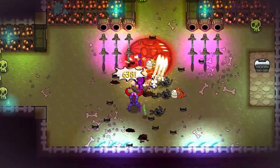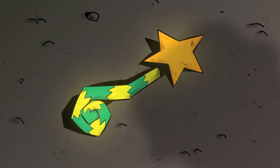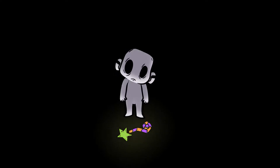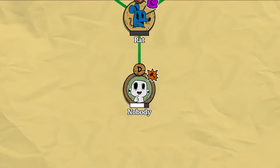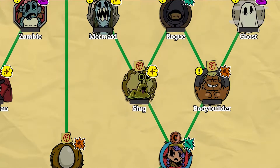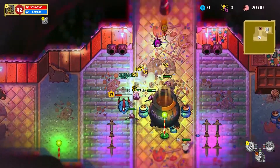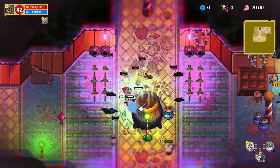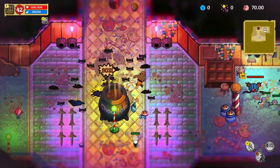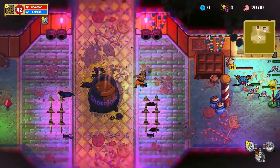Now we're working on our new game, an action RPG called Nobody Saves the World. In this video, we want to dig deeper into the game's customization system to show you how, over time, you can mix and match the abilities of different forms to make tailored builds and overcome any situation you're facing.